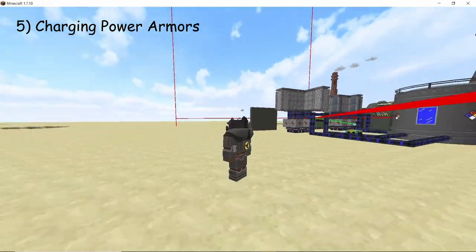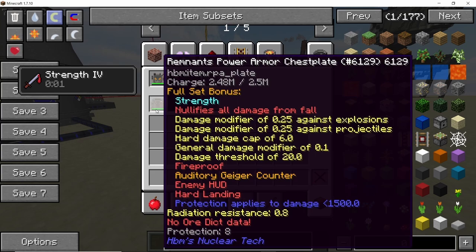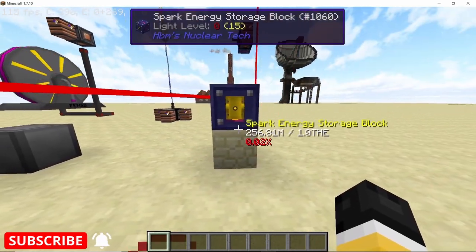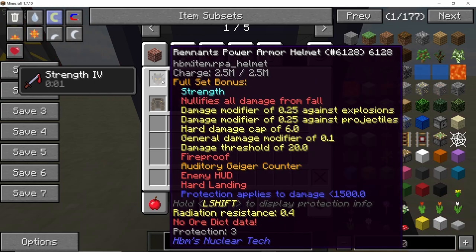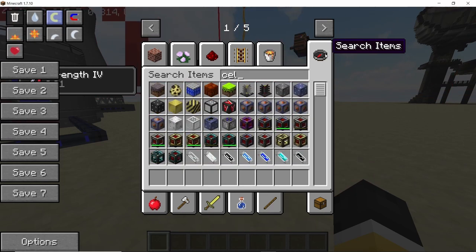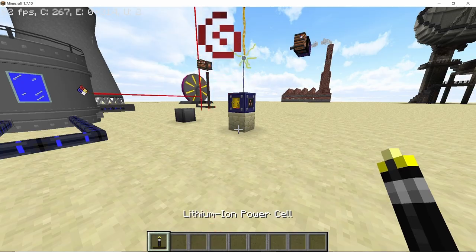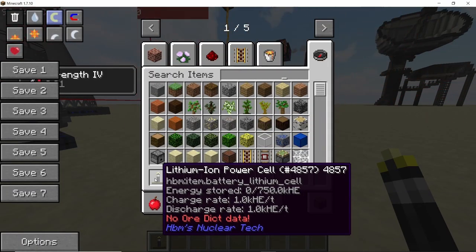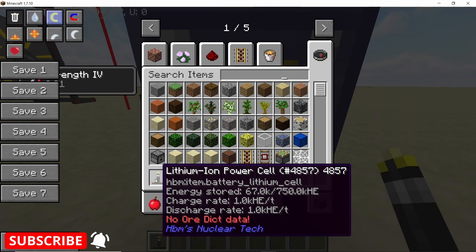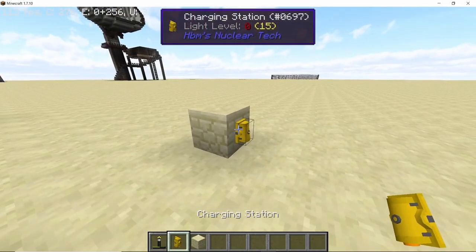Finally, there was a question about charging all of your power armors and other items in your inventory. I have the Remnants power armor and as you can see it has lost some charge. You can use the charging station — simply stand in front of it and it will charge your power armors. This also applies to any other chargeable item in your inventory. For example, a lithium-ion power cell that can hold 750 kilo-HSE and is fully discharged will start charging slowly when you stand one block in front of the charging station, and if you stand long enough it will be fully charged.